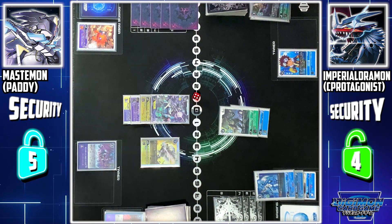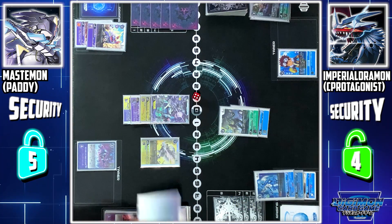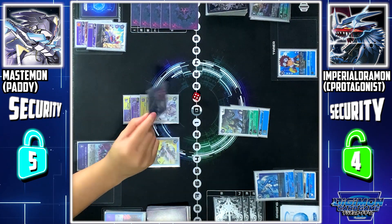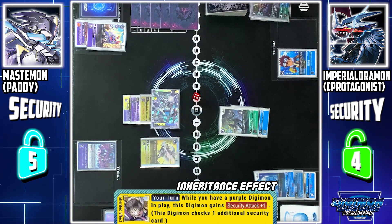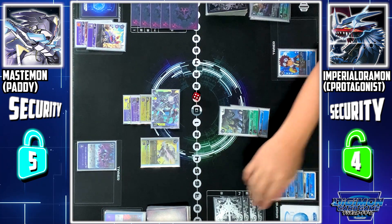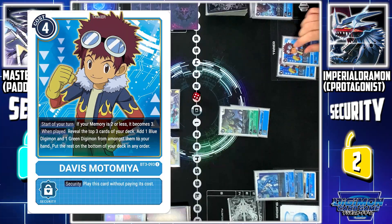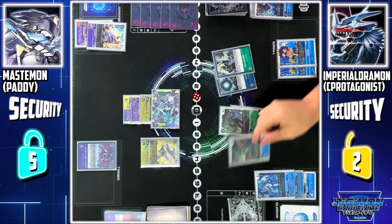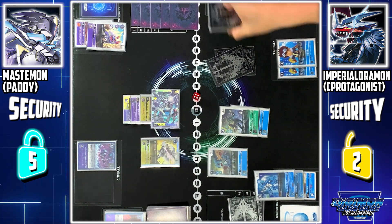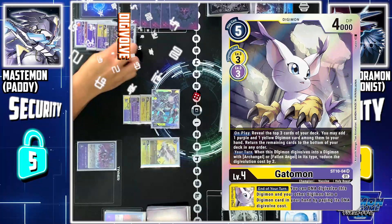My turn, draw. I'll Digivolve Demi Maramon into Elecmon. Now I'll use Mastemon to attack your security. Thanks to Angemon's evolution skill — if I have a purple Digimon in play, Mastemon gains security attack +1, so double break. Security check: ExVeemon. Second check: Tamer Davis — do the damage. Davis's skill: check the top 3 cards on my deck. Among them, I can add one green Digimon. Since I only have a target V-mon, the rest goes to the bottom. I'll end my turn by Digivolving Elecmon into Kabuterimon.